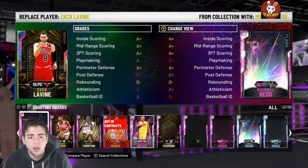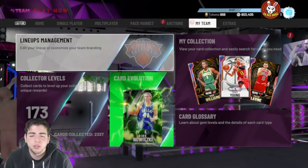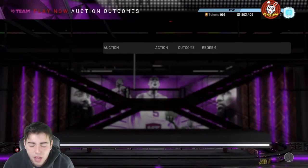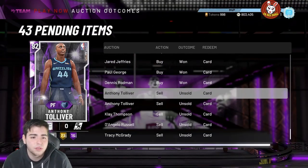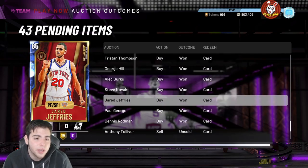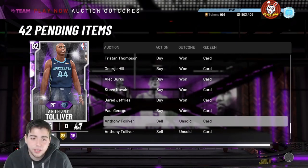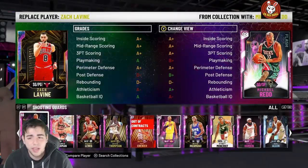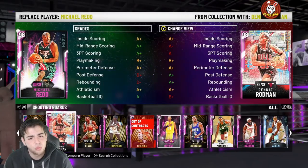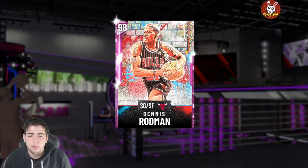We got Dennis Rodman — what the freak is going on in 2K? Dennis Rodman at shooting guard. Let's read off the stats. I don't even know what the hell is going on in this game anymore. It's literally NBA Jam with superpowers, but you know what, it's fine. We got the gold Dennis Rodman at shooting guard — the card is filthy.